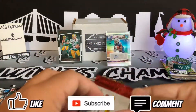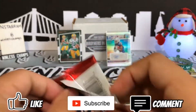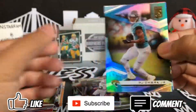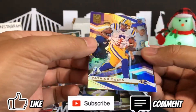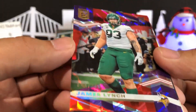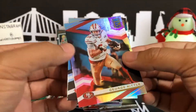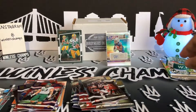Last pack of Elite - come on, let's pull some heat, let's get some Tua. DJ Shark. Patrick Queen numbered - is that 390 out of 799? Super high print run. Another one - James Lynch, 499 out of 399. George Kittle - Peoples Champ - and Mitchell Trubisky. Nothing too big out of that.